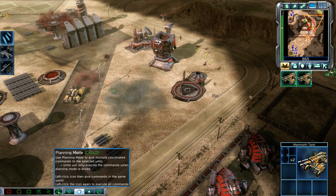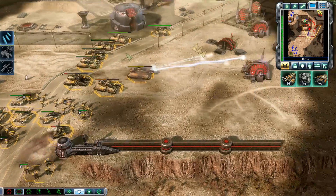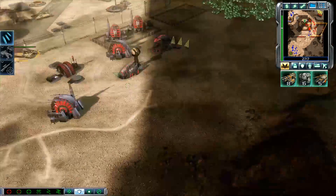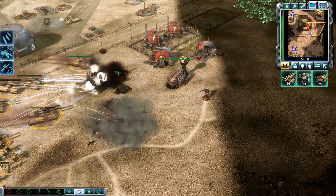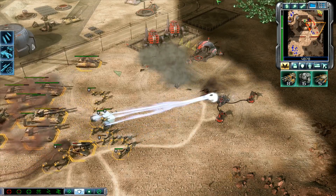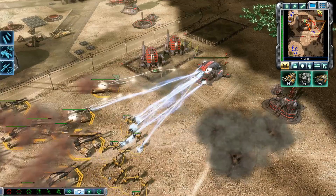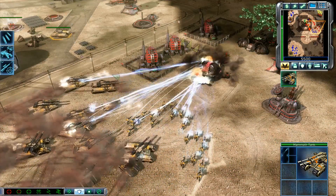Enemy unit sighted. Yes, sir. Close in. Drop them. Troopers ready for action. Flatten them. Going in. Take them down. Move it up. Close in. Close in. Overload.